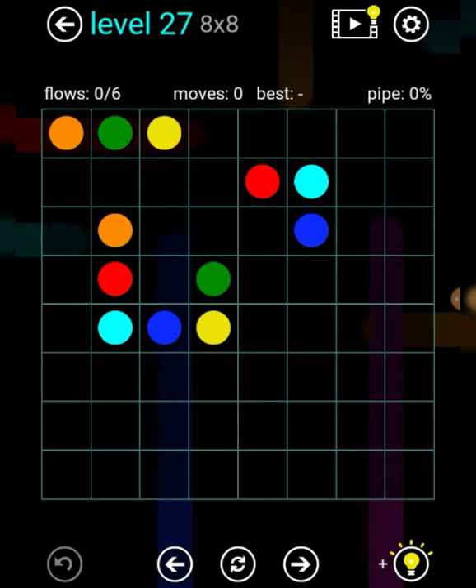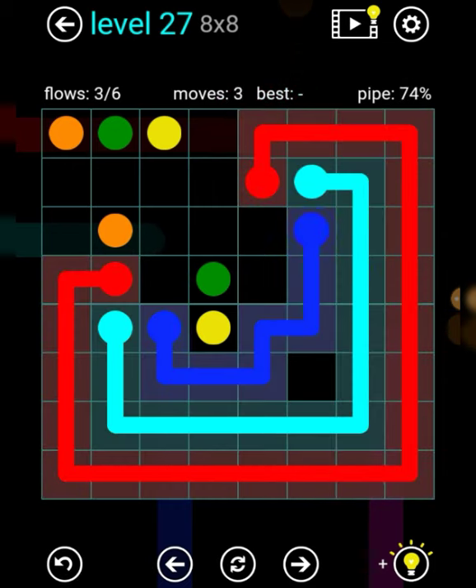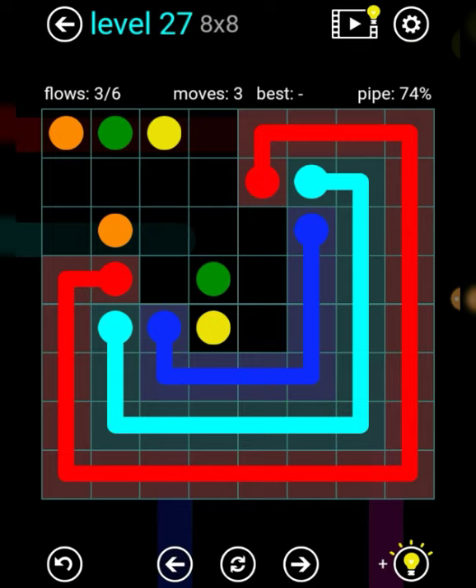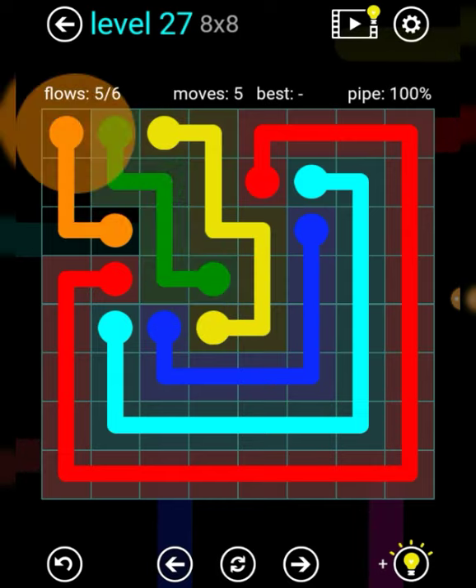Level 27. Red for another line like that, sign for another layer in, blue for another layer in — not like that, like this. Yellow like that, green like that, and orange like that. Okay, there we go.